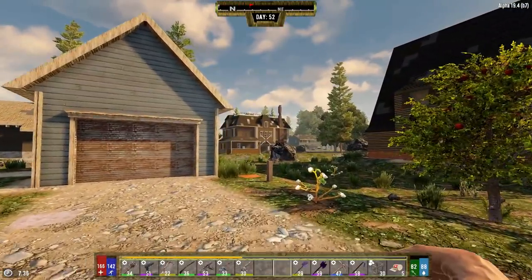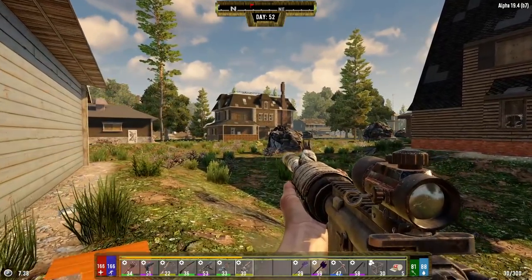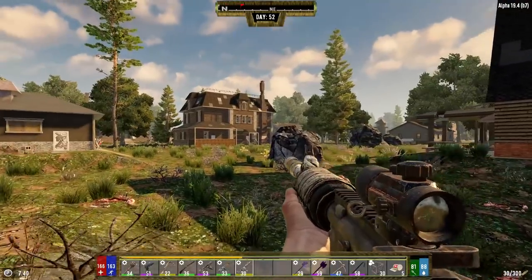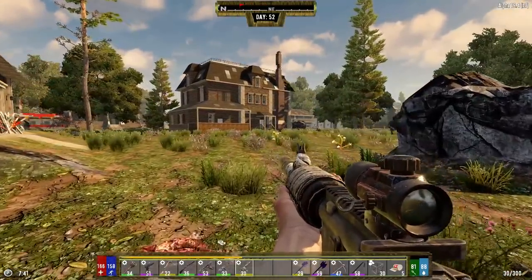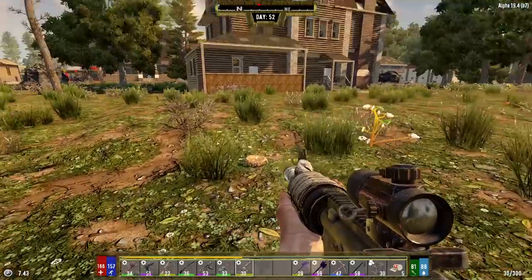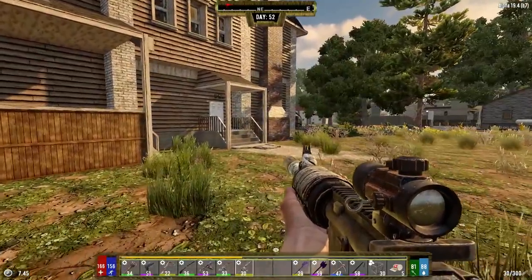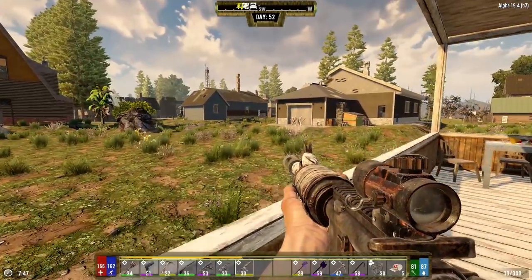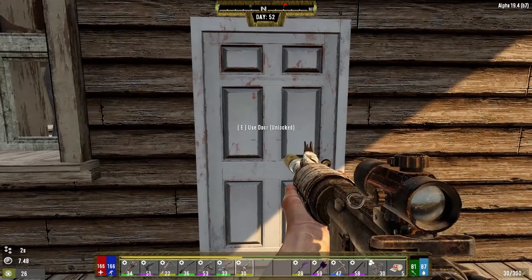Right up around the corner, see this little three-story house? I think this is the SOS house — literally painted on top of the roof it says SOS in there. I think on top of the roof there's some decent loot too, and if it's the right one there's also some books you can get. We spent all of last video building, and I like looting more than building, so let's see what we can come across in here.